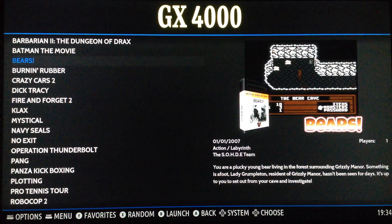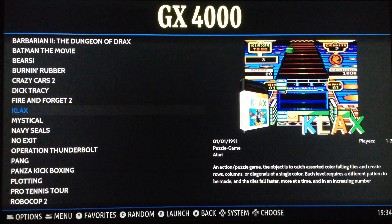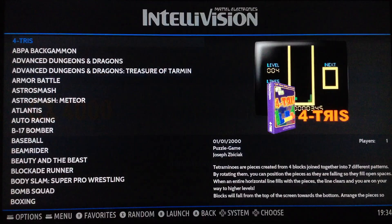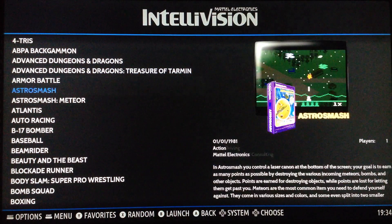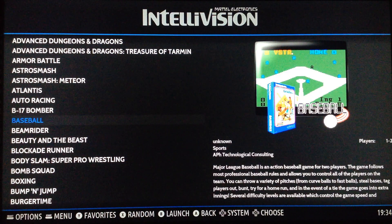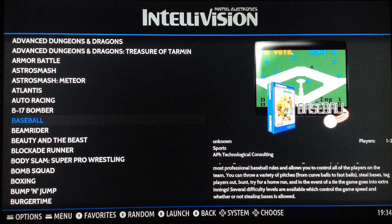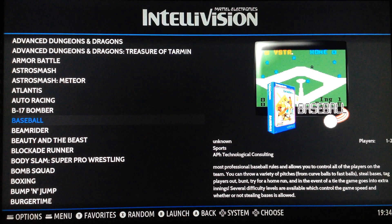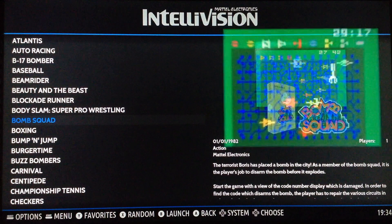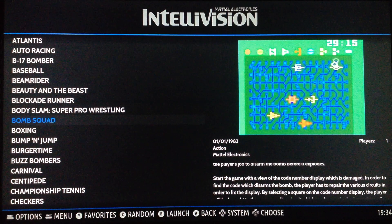I've even added artwork that I already had from my set, but for example, those ones are generated by Batocera. The mix art is very good — it has a 3D effect of the screen, and there's also snap videos. Look at the transition — it's so cool.